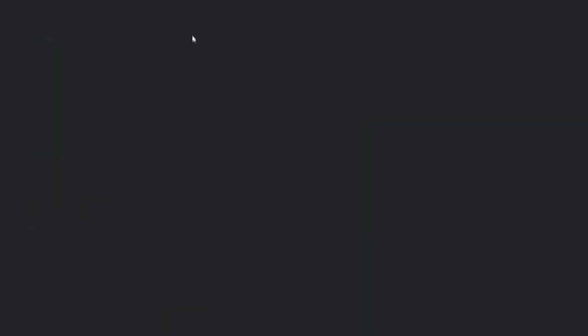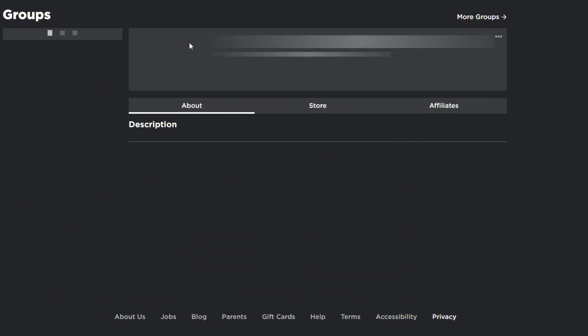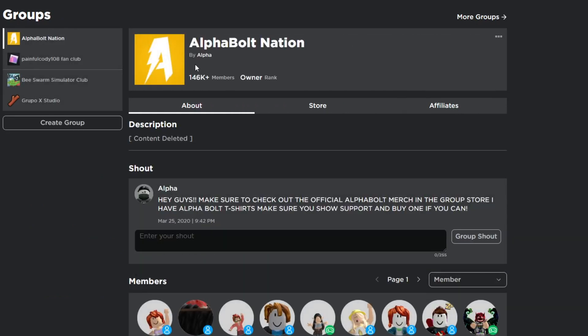Make sure you go ahead and join my group called the Alpha Nation. I give out Robux on a daily basis — every time I upload a video, you have a chance of winning. To win, you just have to do three things: comment your username, like the video, and join the group. Also make sure you set up your stand inside of Please Donate — that's how I give out the Robux through the offline donation. If you don't have your stand set up, you won't be able to receive Robux.